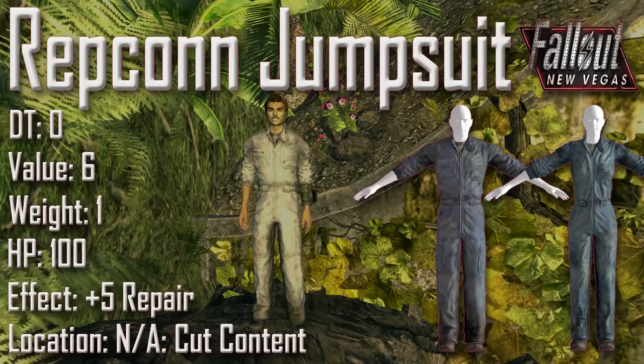Next we have the Repcon jumpsuit with a damage threshold of 0, a value of 6, a weight of 1, an item health of 100, and an effect of plus 5 to repair. It is not found in game as it is cut content. As you can see, the Repcon jumpsuit is a pale blue variant of the jumpsuit with a black Repcon logo written across the back. Interestingly, it can only be repaired with Robco jumpsuits.